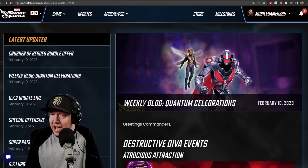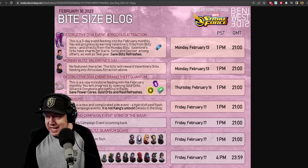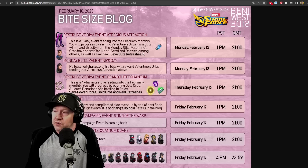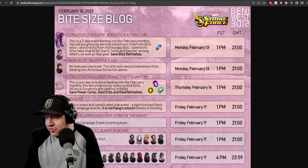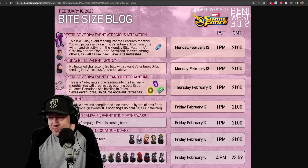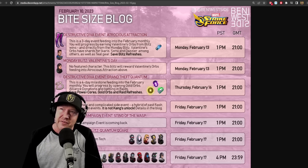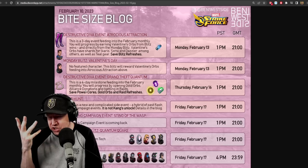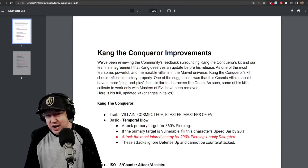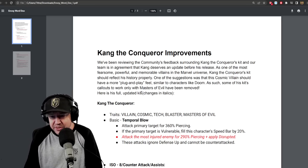A lot of things for next week, and we have all the changes here in red. Before we go over the blog post, there's an infographic from Benny Westside, typically found on Instagram, going over what you really need to save and hoard. Save Blitz Refreshes for an event starting on Monday. Then on Thursday of next week, there's an event to get a 5-red Ultron, potentially. Save Power Cores, Gold Orbs, and Raid Refreshes.